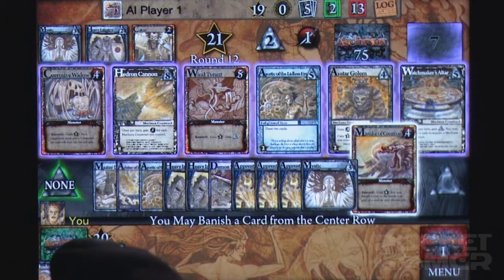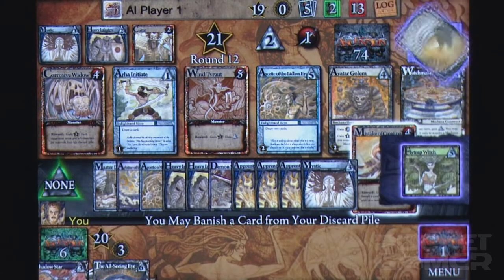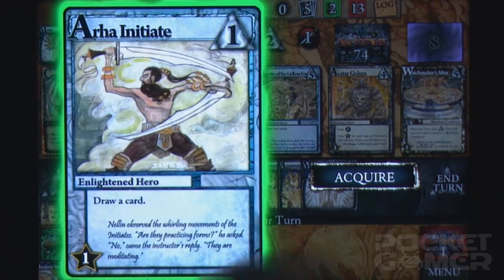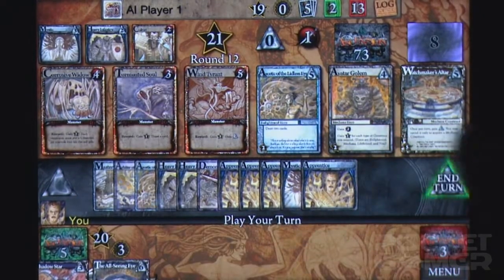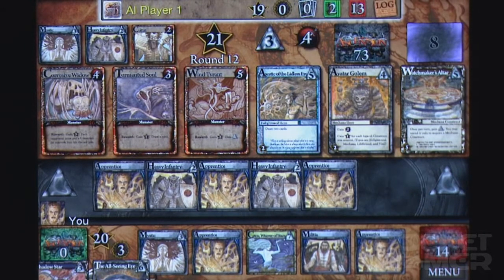The luck-based nature of the central row does occasionally rub the wrong way, especially with more than two players, thanks to the way the six cards can be completely different come your turn. But ultimately the game is fast and tactical like the best card games, and the luck evens out in the long run thanks to some balanced character and creature designs. One feature it does share with Magic is the use of interesting art to illustrate the cards — the images are worth stopping to admire. However, it can be hard to identify the cards quickly when they're zoomed out, even after a few games.